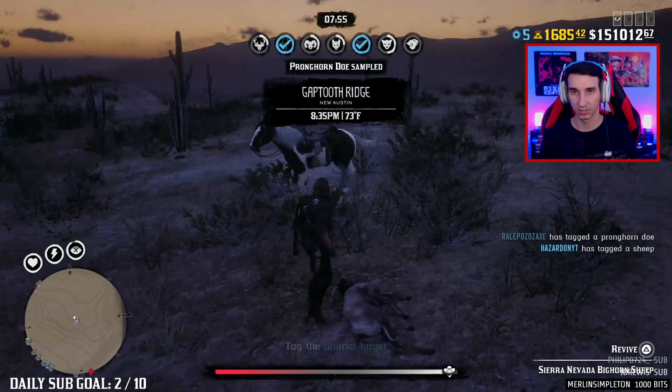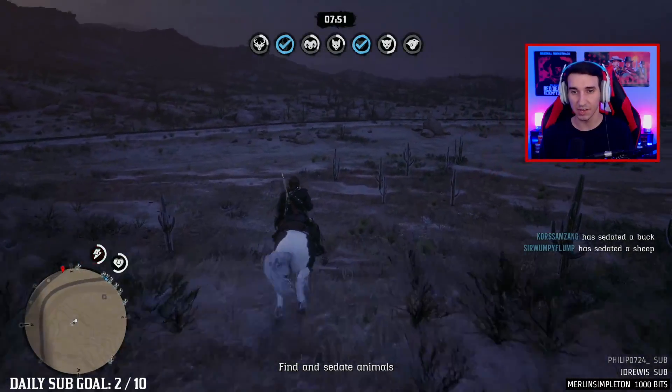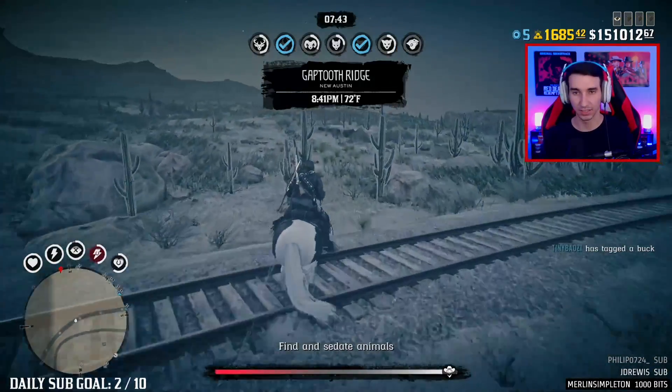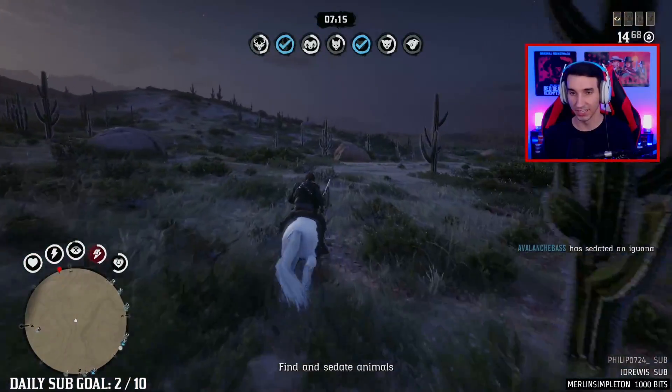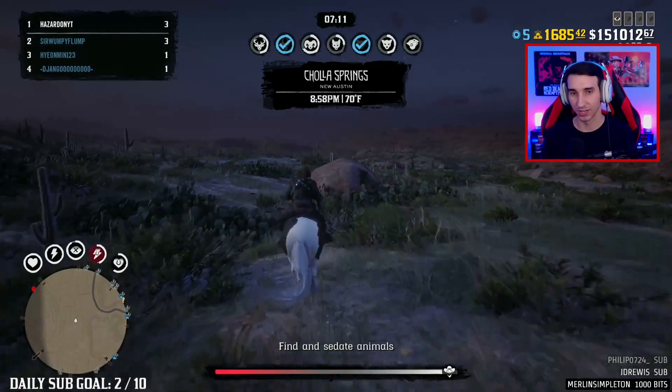The California Valley coyote has just been sampled. Pronghorn doe has been sampled. This is sweet - you have eight minutes, so it's honestly not too hard. Solo this would be pretty impossible, but with a bunch of players working together it's very doable. And there's even an iguana you can sedate - it's all these big animals and then just a random iguana chilling out here.